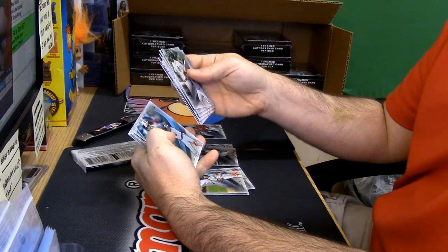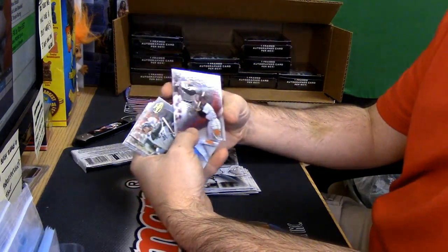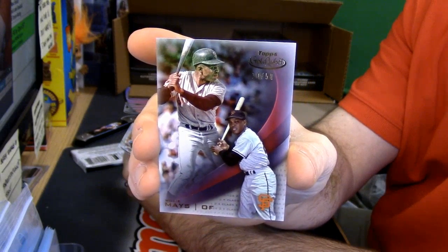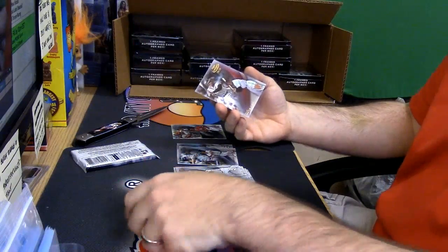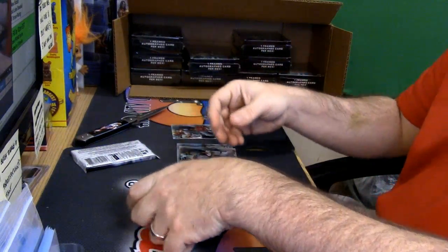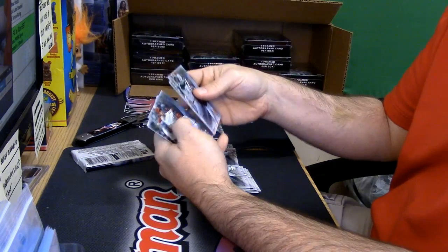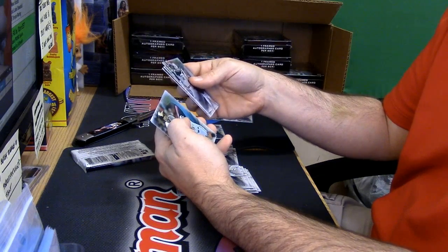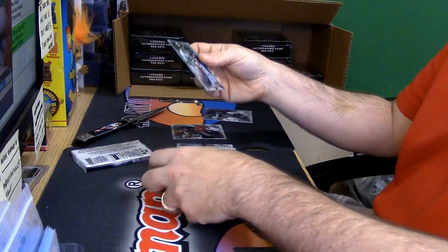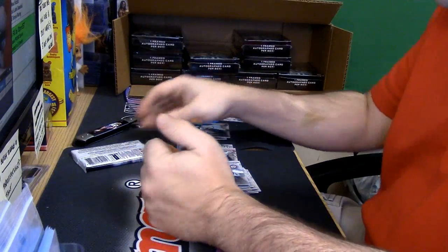Blue Cal Ripken Junior class one. Then your red variation — this is a red class two, the Willie Mays, therefore it is numbered to 50. Piazza class three. Aaron Nola class three. A Manny Machado blue class three. And a Lucas Giolito class two — so the rarest base card you've come across.